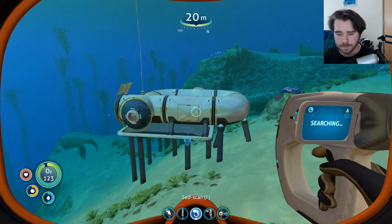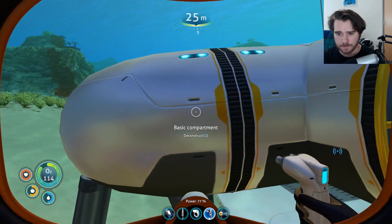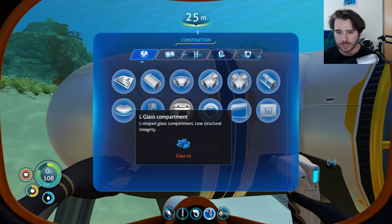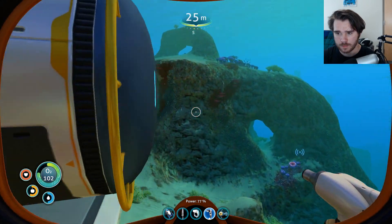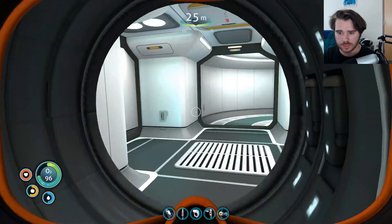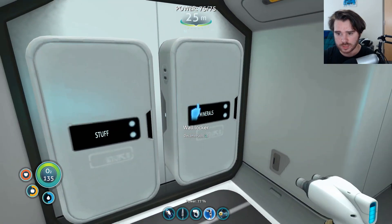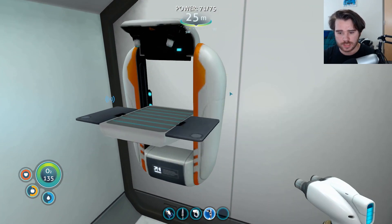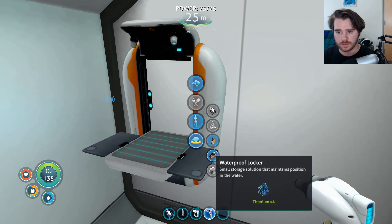Let's make some windows I think — we can do that. I'm thinking right here. I need to turn it into glass first — I can't just do that. What is this? Multipurpose room — I don't have this stuff for a multipurpose room. So I just have a bunch of random rooms that don't do a whole lot. Let's eat this cooked peeper. Beacon, waterproof locker — let's make some glass.